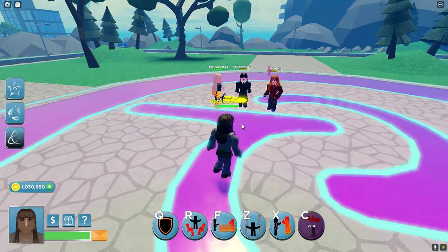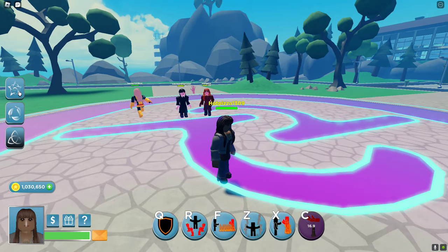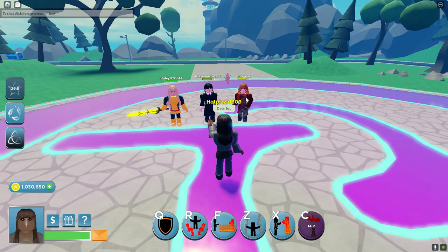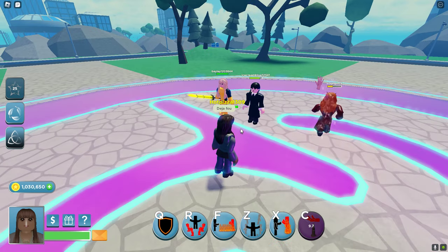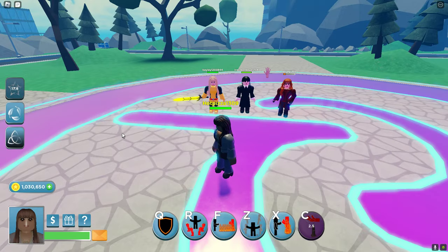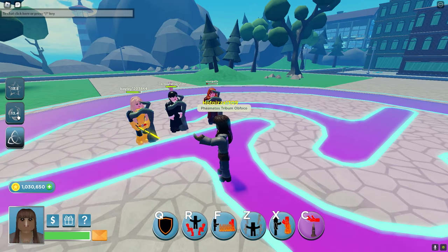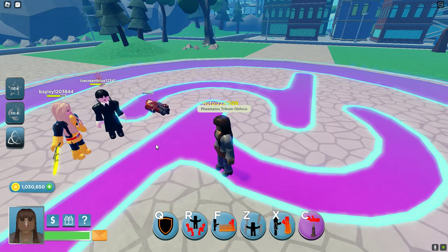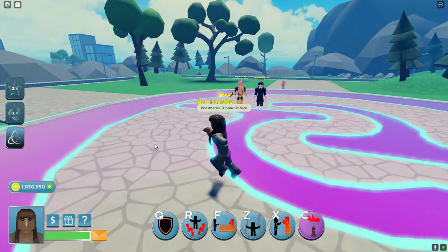Now let's move on to her spell wheel. First we got Daifu — you put a hex or curse on someone, preventing them from healing and dealing a lot of damage. Next we got Pesmatosribum Invoco, which brings vines up from the ground and places them near people around you.